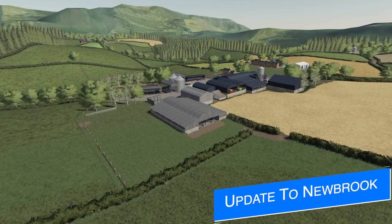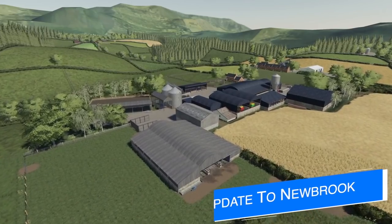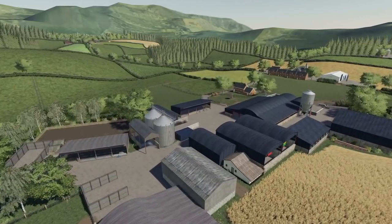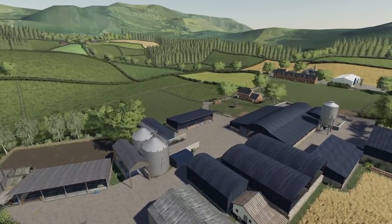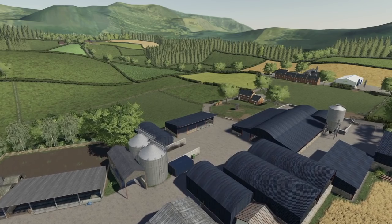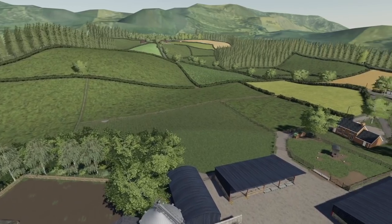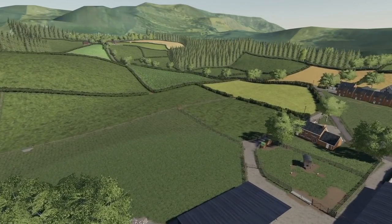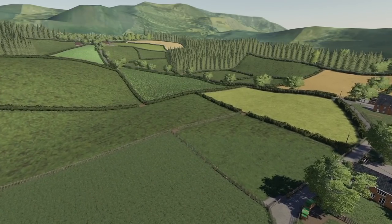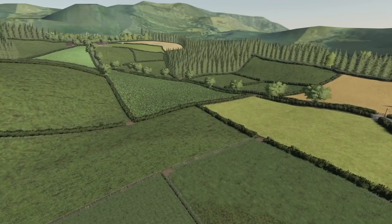Nader716's map, New Brick Farm, is out now for all platforms, and along with that, one issue has already been found on the map. The two covered silage pits on the main farm will not fully empty. If you are on PC, you can use the F11 mod to clear the tip area, but if you're on console, you may have to resort to landscaping, or you may not be able to get them to fully empty at all. This is an issue that will be fixed with the next update. If you find any other problems or issues with the map, make sure you check out Nader716, linked in the description below, and let him know.